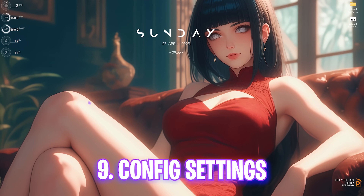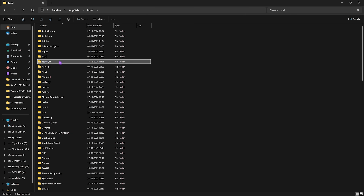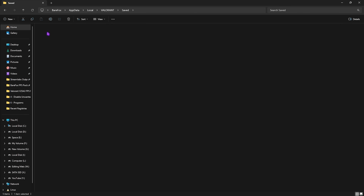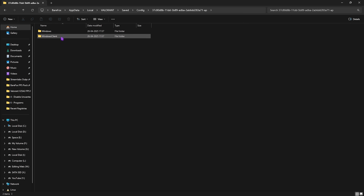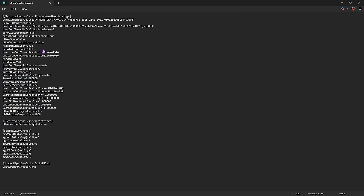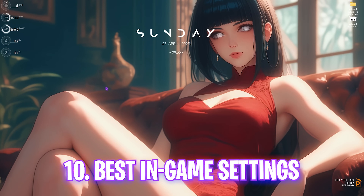Next step is the config file settings for Valorant. Press Windows + R and type '%appdata%'. Navigate to Local > Valorant > Saved > Config, then open the most recently modified folder — click Date Modified to sort. Open the Windows folder and find GameUserSettings.ini, right-click and edit in Notepad. Set bUseVSync to False, set AudioQualityLevel to 0, and under Scalability Groups set everything to 0. Press Ctrl+S and close.